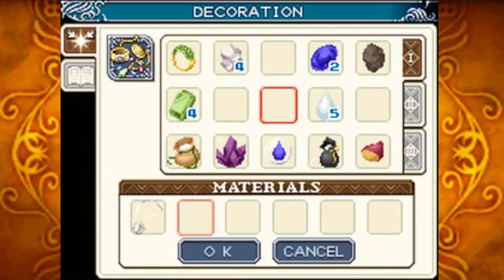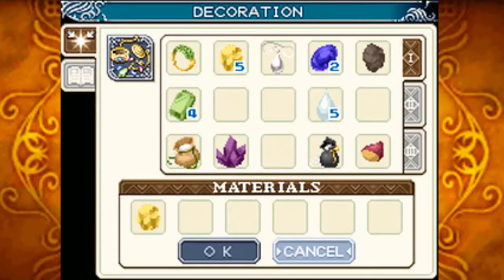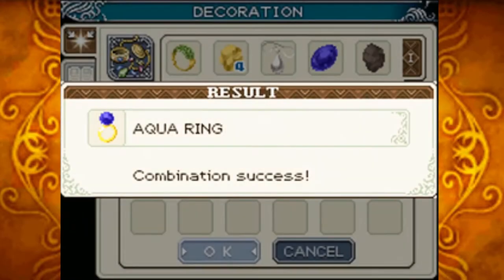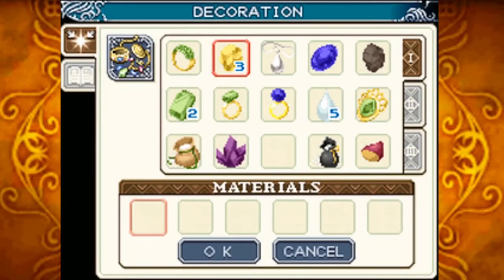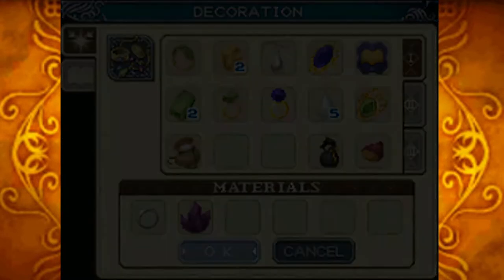Now we're going to use this pendant as well as the agua element we got last episode to make the tear pendant. I know I said I was going to use it for medicine, but if it's just a freebie like this, why not make a good accessory? We're going to make two gold rings — one with an emerald to make an emerald ring, another with an agua marine to make an agua ring. We'll use a piece of gold with an emerald to make the emerald brooch, gold with agua marine for the agua brooch, and three fish fossils with scrap metal to make the knowledge certificate.